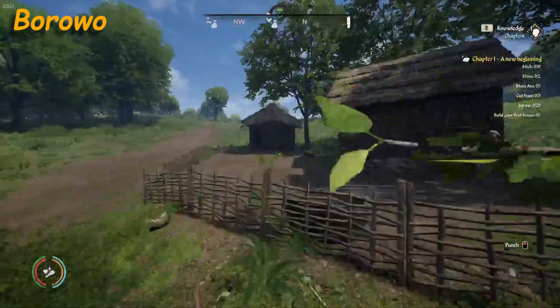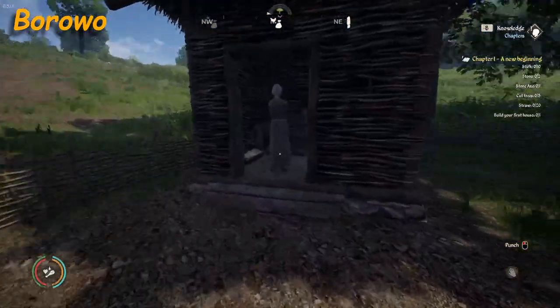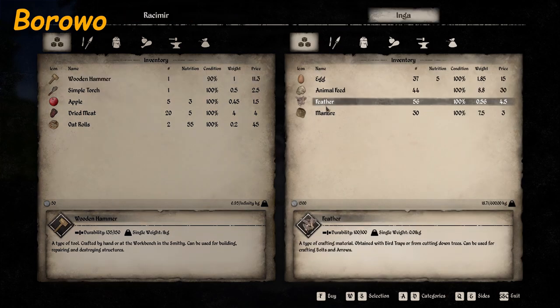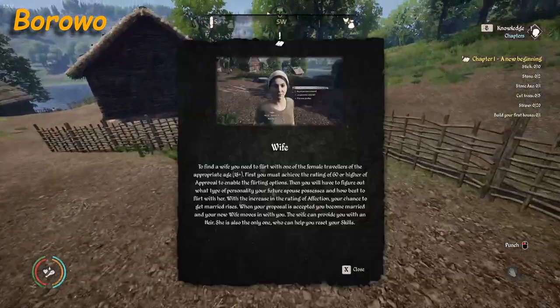It looks like Borowoo is only going to have two vendors. This lady right up here — Inga. Show me your wares, Inga. She sells egg, animal feed, feather, and manure.